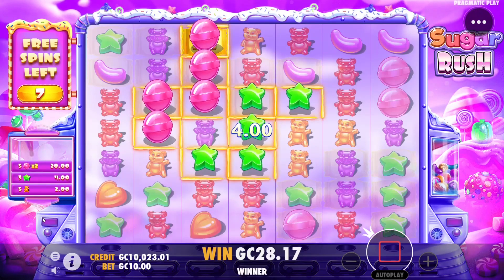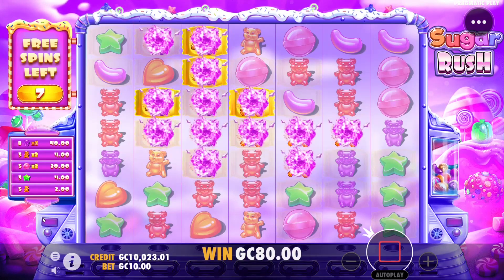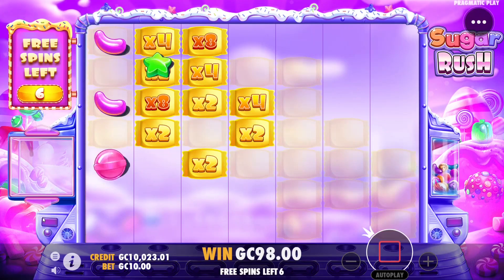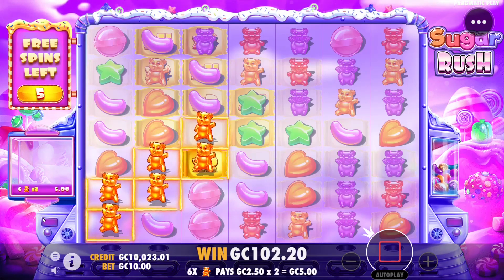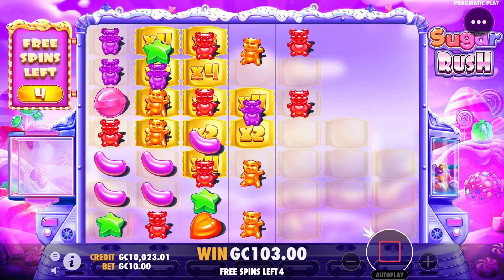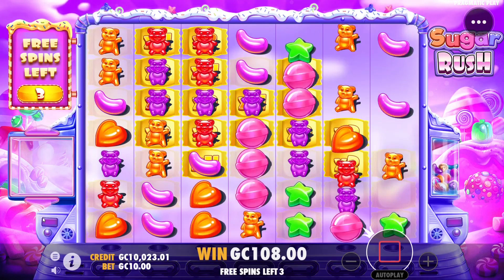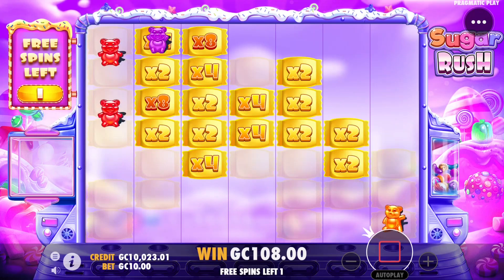Stars go through here, and gumballs — nice. Maybe purples? Yes, lots of purples and oranges. Reds don't connect there — oh, they do up top, nice. We already got an 8x. Two 8x's — just need to keep connecting. Jelly beans? No. Don't die out on us.